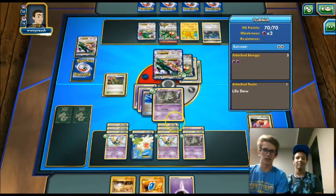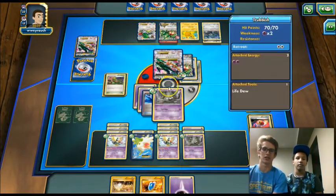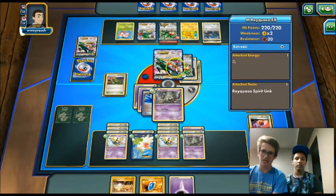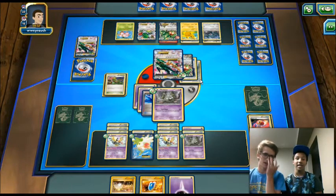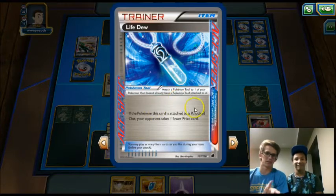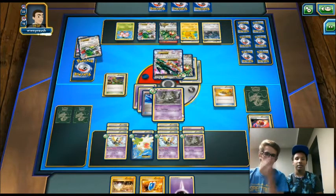We're definitely in a good spot to win the game. We have an Energy and VS Seeker for the Lysandre, so we can knock out one of these Pokemon really easily. He does 220 damage to us, but that still knocks out a Mega Rayquaza so we don't care. The fun part is that even once he knocks out this Trubbish, he doesn't get a prize — Life Dew prevents him from taking a prize card. We pretty much win unless some crazy end game comes and we draw nothing.